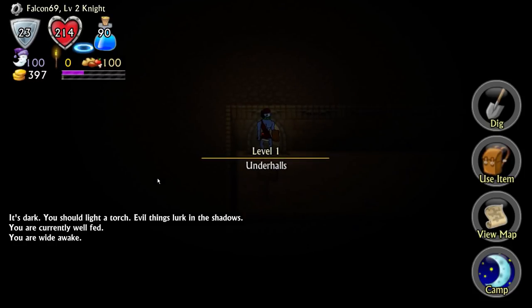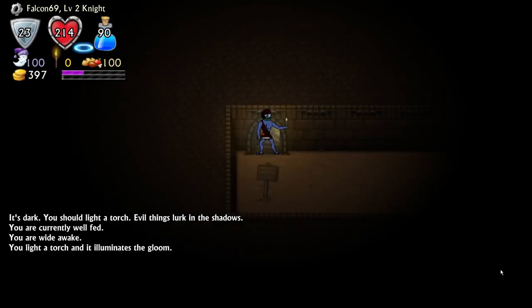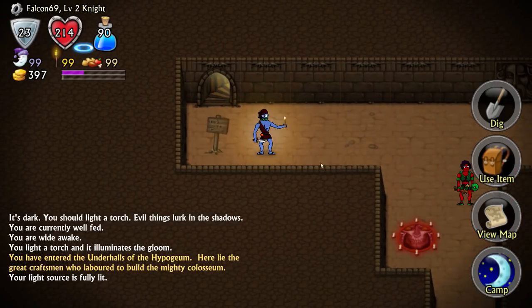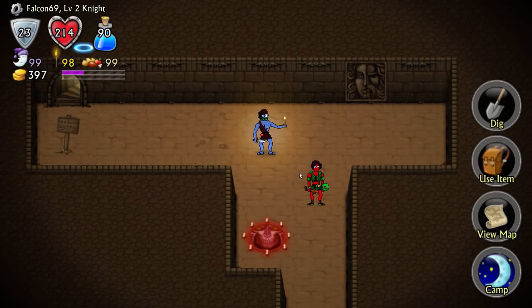It is dark - you should light a torch. This is the dungeon-crawling roguelike part of the game, which is really, really cool. I love roguelike games. Roguelite or roguelike - which do you prefer? People get really up in arms about that. I'll light a torch and everything is lit up now. There is also apparently some sort of sacrifice signal down there, which is kind of terrifying. There's a dude in red - is that a bad guy? Were you sacrificing something before I got here?